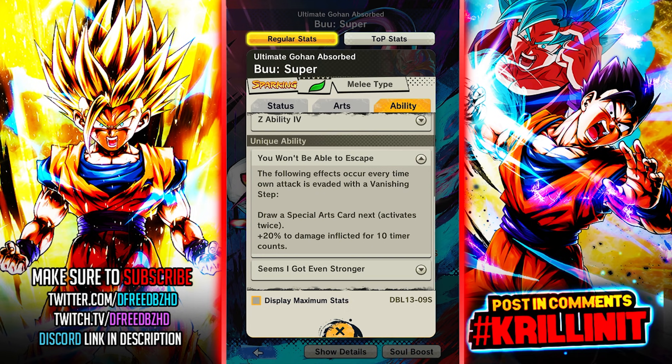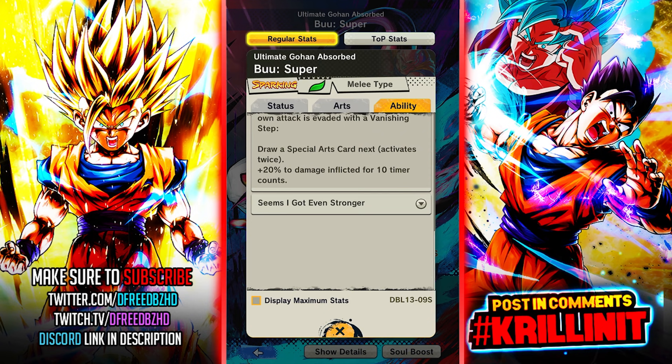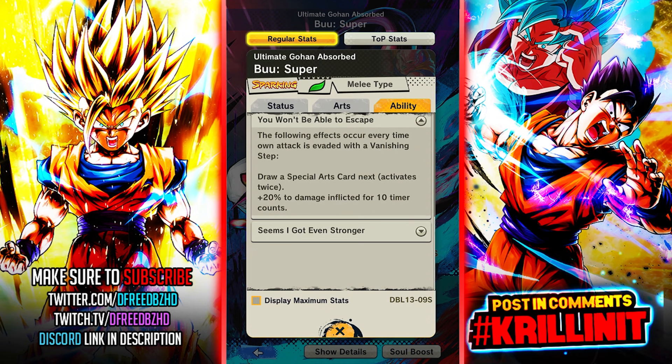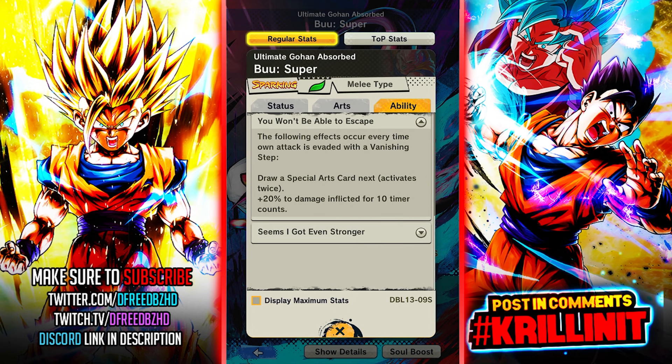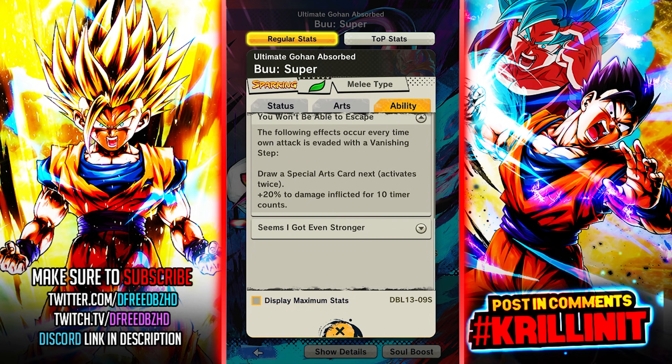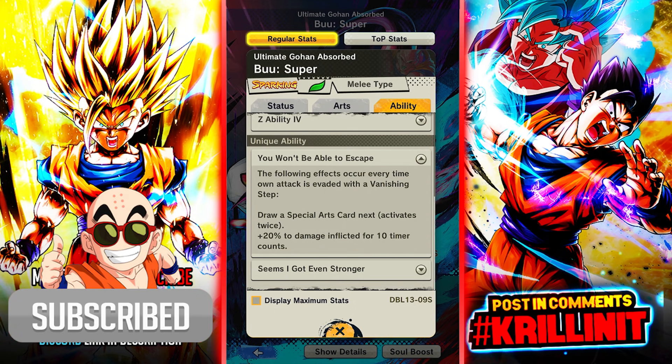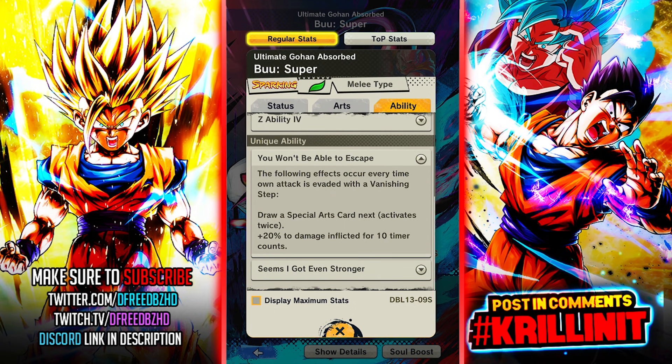If he forces an enemy to evade, he draws two green cards for the entirety of the game - that's pretty good. He also gets a damage buff of 20% for 10 counts. This is a good ability if you're good at forcing priority. If you can force priority or force him to vanish, you might get priority off the green drawn to your hand - though it can be a little wonky if you have a full hand of four and none of them are green. In theory it's a good idea if you're hyper aggressive, very similar to the new red Kefla.